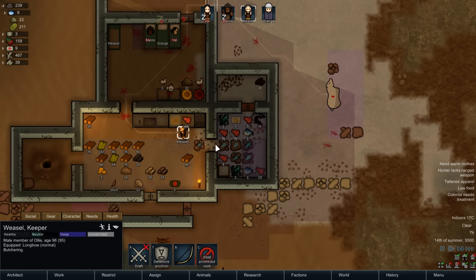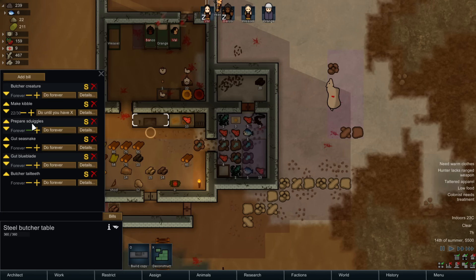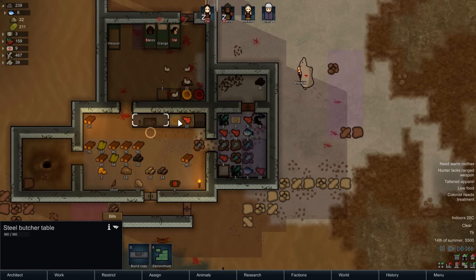Weasel, will you go butcher that polar bear? You need to work on the meals. Four chickens will give us a decent number of eggs. We just have to make sure we keep the kibble number up. I think I have it set to keep 30 of it along. Let's make it more — we'll keep a minimum of 60 just laying around for our chickens.